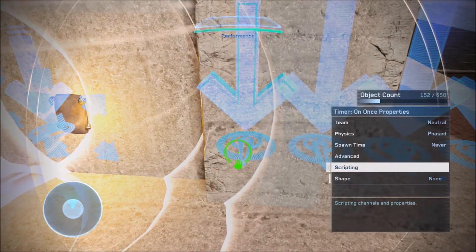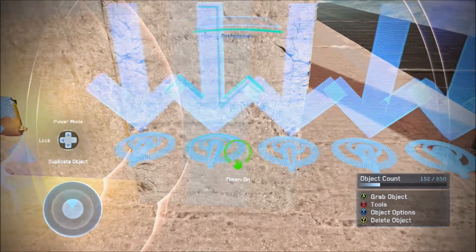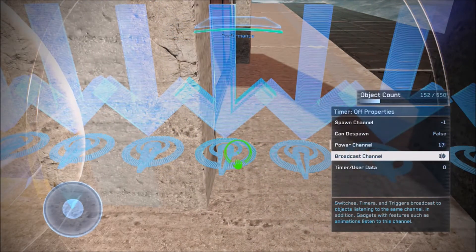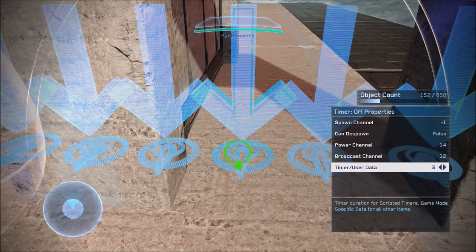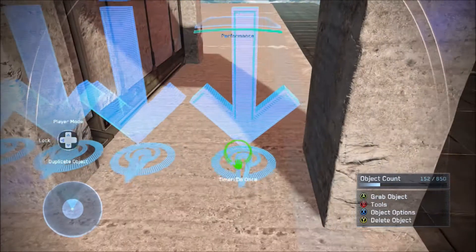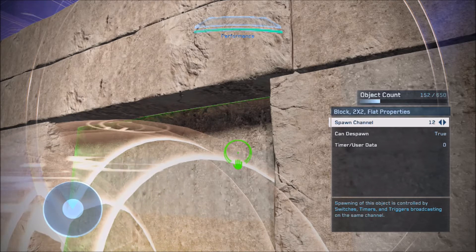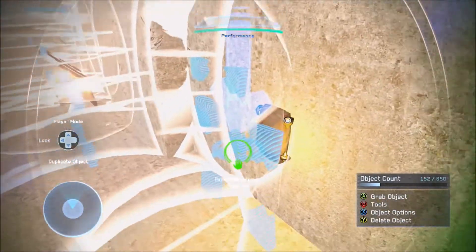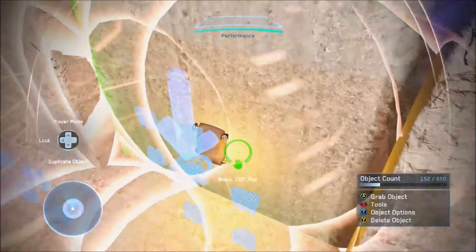To overview it all: timer on once at broadcast channel 12. Timer on at power channel 14, broadcast channel 16. Timer on at power channel 16, broadcast channel 17 — five seconds. Timer off at power channel 17, broadcast channel 16. Timer off at power channel 14. Timer on once for channel 18. Your wall will be spawn channel 12, candy spawn true, place it start true, spawn time never, and needs to be broadcast channel 17 — corresponding to the timers that despawn it.